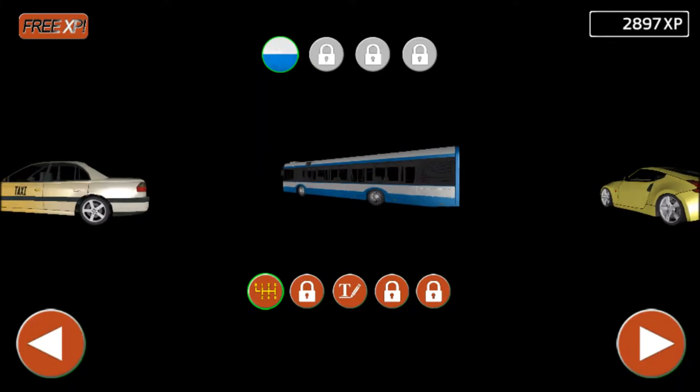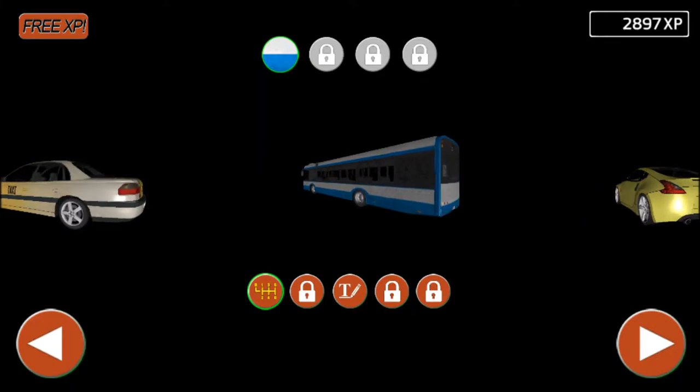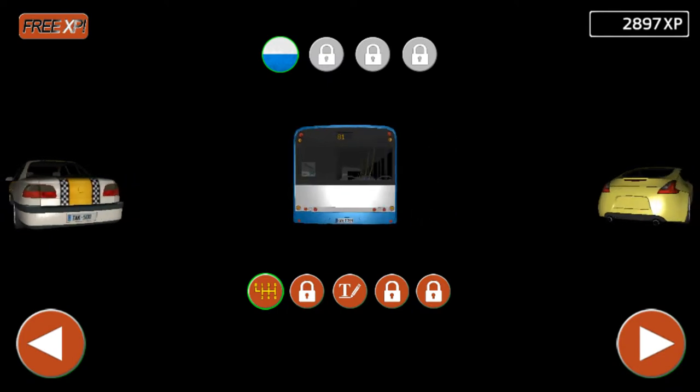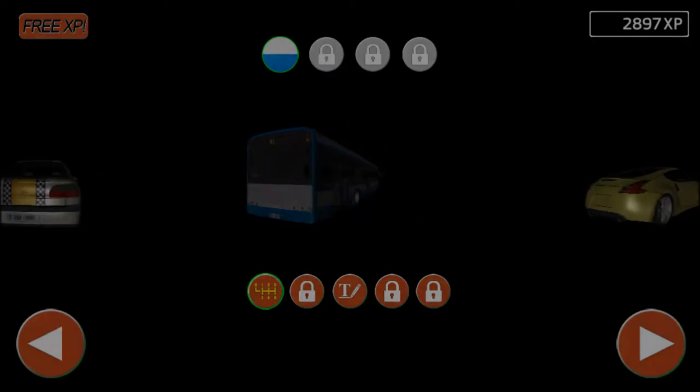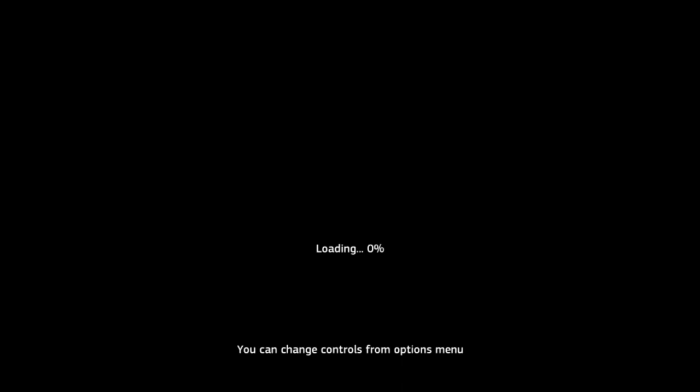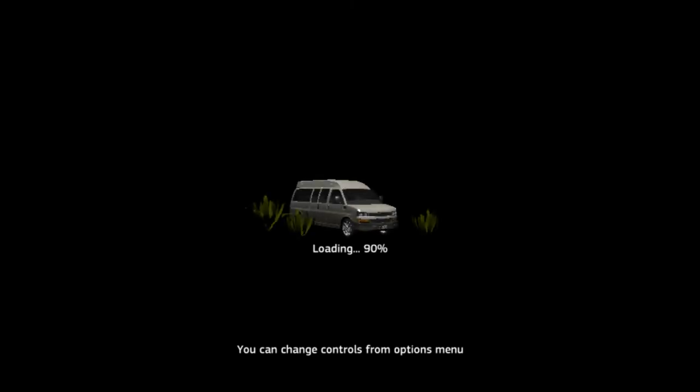What's up guys, today we're going to play Public Transport Simulator and we're driving the Urbino bus. We're going to do three bus stops. This Urbino bus is the third bus that's unlocked. Now let's drive this bus.